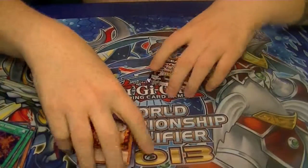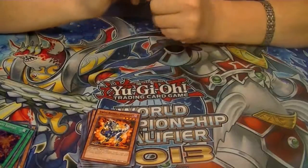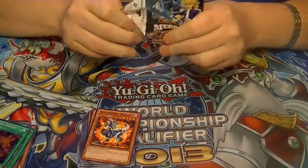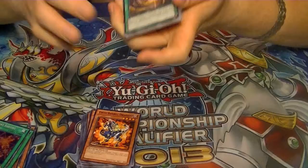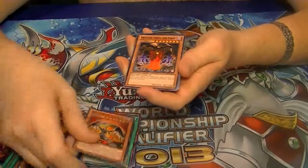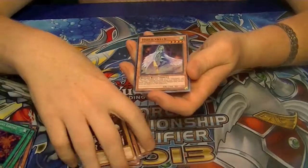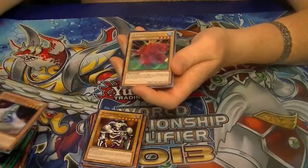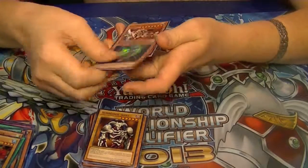And our last pack from part number 5. What would we like to pull? Let's go for a Secret Rare Red-Eyes Darkness Metal Dragon out of this one. We've got a Rare Summon Skull, an Ultra Harpy Queen, a Secret Kabazoles, and a Super Harpy Lady number 3.